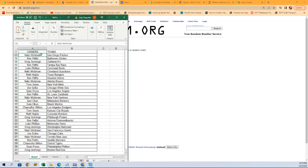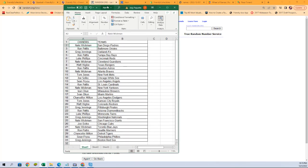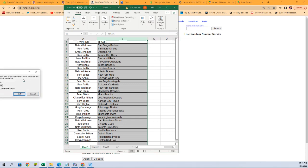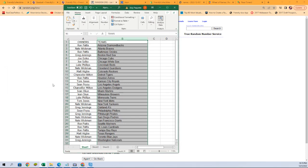Starting out with Nate W with the Padres, Ron P with the Orioles, all the way to Greg J with the Red Sox on the bottom. Any trades — now is the time, go ahead and put your trade offers in chat. I'm going to alphabetize by team names; it will keep the owners with their teams but make sorting and shipping a lot faster and easier. As you can see, Greg J still has the Red Sox, and still has the Padres, so we are good there.